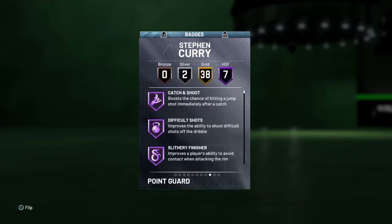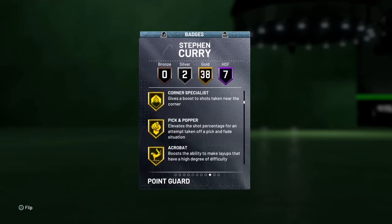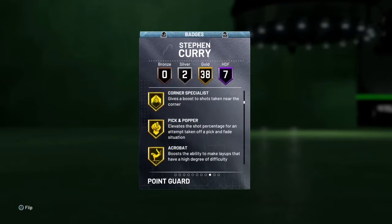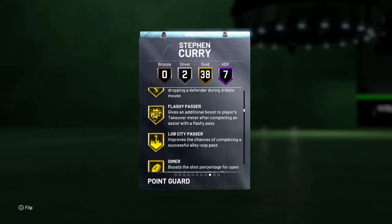This Steph card is gonna be glitchy as hell — it's basically his Pink Diamond. If you did not get his Pink Diamond, it's 100k or less to pick up. The badges are the same too: catch and shoot, dead eye, difficult shots, green range, clutch, corner specialist, flexible, hot zone hunter, ice in the veins, pick and pop, pump fake, slippery, tireless scorer, volume shooter. Seven Hall of Fames, 38 gold, two silvers — same badges.